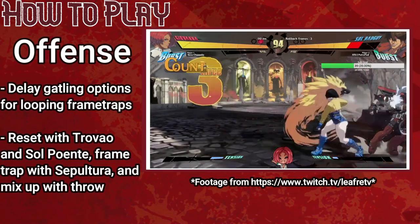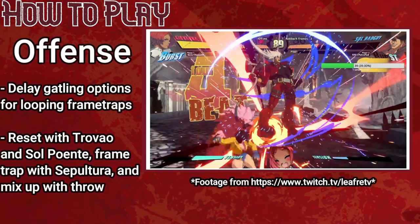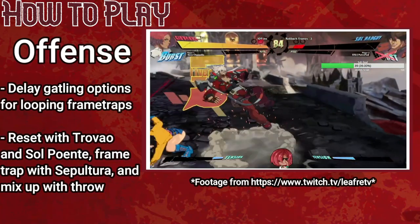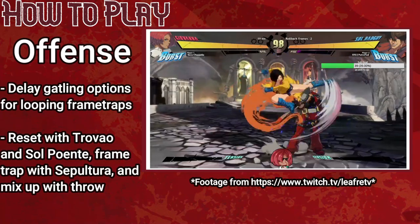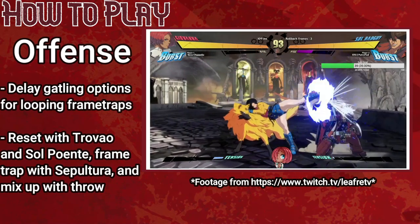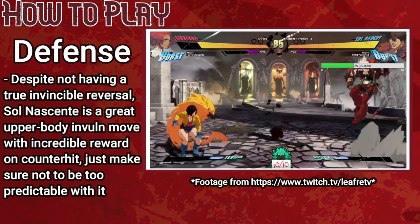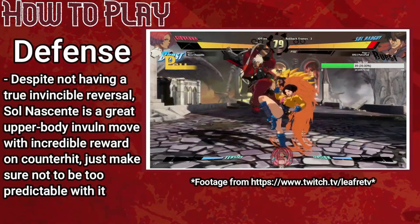Both Trevau and Sol Puente are plus on block but can be interrupted with a well-timed normal. Sepulchra is minus on block but will frame trap an opponent trying to interrupt Trevau or Sol Puente. This lets Giovanna set up a rock-paper-scissors situation with every blocked normal — the opponent must guess between plus frames, frame traps, and throw. While on defense, Sol Nascente is a strong option due to its upper body invulnerability. Fish for counter hits and any option to take your turn back, then force the opponent into RPS situations again.